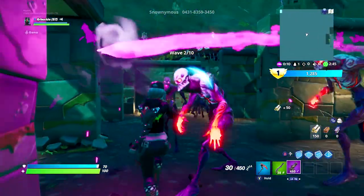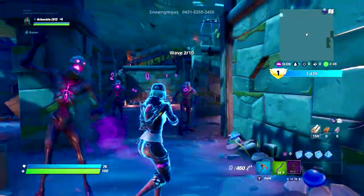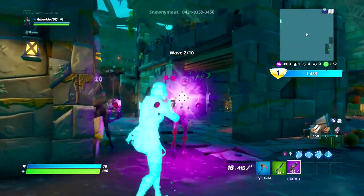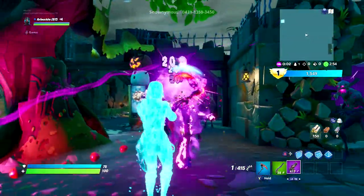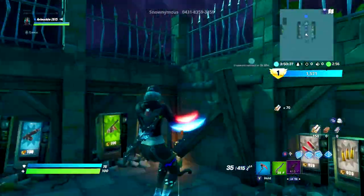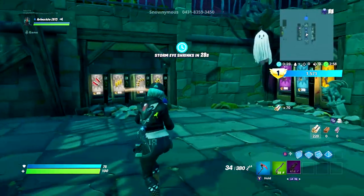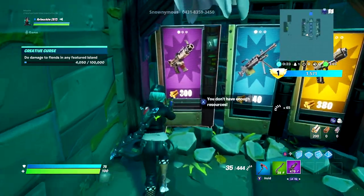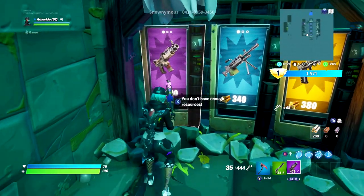What I would recommend doing is playing Retribution, and in the first round specifically, just run around and get as much wood as you can. If you do this right and you don't focus on killing zombies in the first round, you can get enough wood to get yourself a purple SMG with a couple hundred bullets.